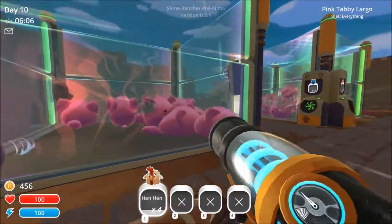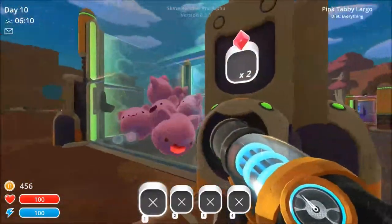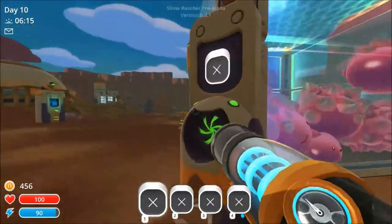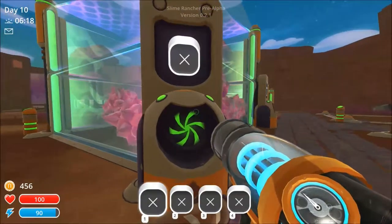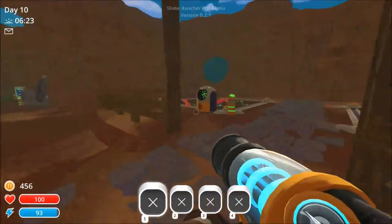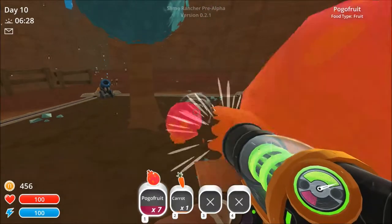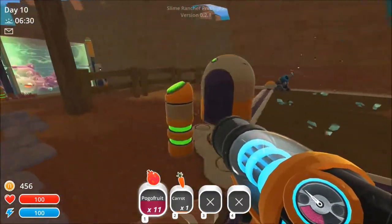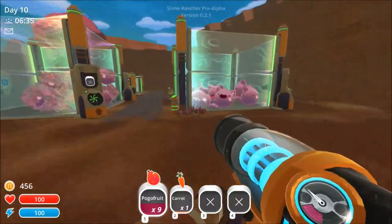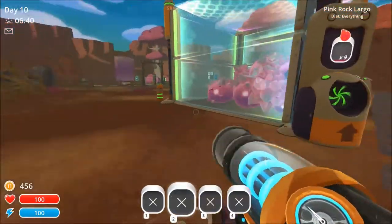I made the cave for the phosphor slimes but it said they might die in sunlight, so I had to put them in the cave. We're going to feed these guys. The auto collectors don't have that much in there, and this thing right here is like a food dispenser - if I put food in here it dispenses them periodically to the slimes. Let me go ahead and fill that up. Got some pogos and got some kerotos cockroach.